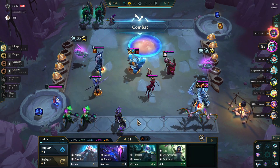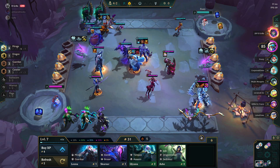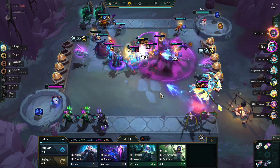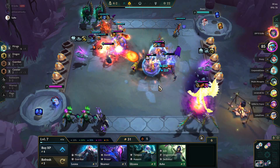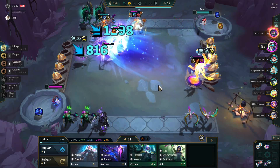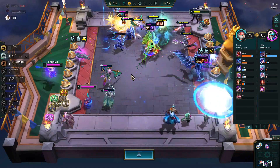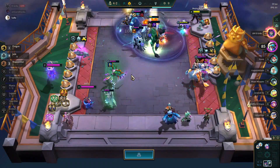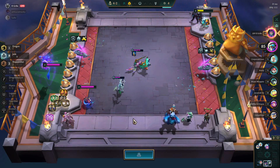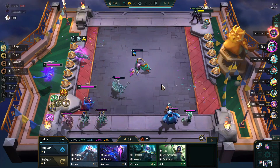Deja two-star is going to be pretty crazy. That was about as easy as I could possibly have gotten the Deja two-star in. Let's watch here and see how much damage she does when she fires the big wind projectile. Her auto attacks do a lot of damage too — don't ignore that. But look — Deja two-star just did about 1,100 damage to everybody hit by the big wind blast. The entire backline of that team just collapsed instantly — I think the Corki on that board actually got one-shot instantly.